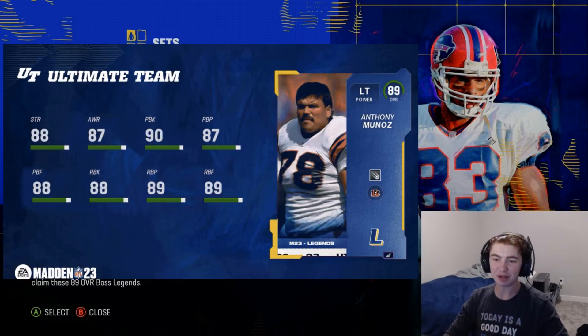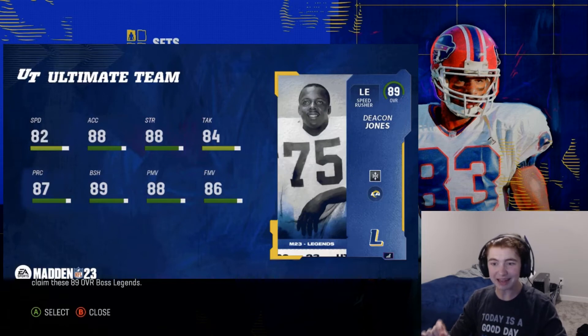Next we have Anthony Munoz with 88 strength, 90 pass blocking, and 88 run blocking with Nasty Streak as his built-in ability — the best left tackle in the entire game.